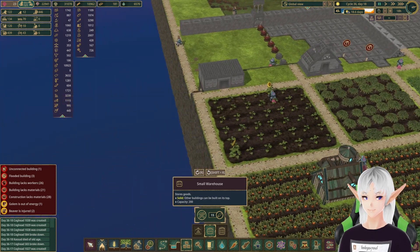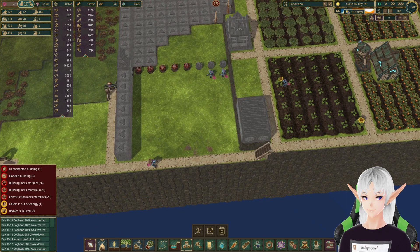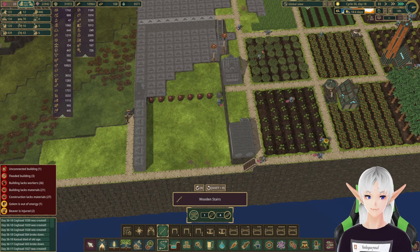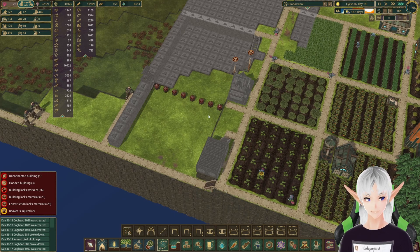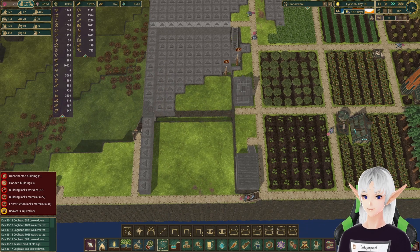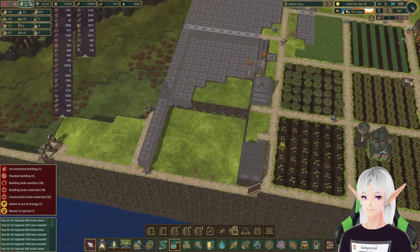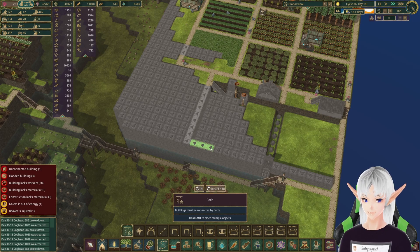We'll put one warehouse here. We can put this up and then I have a plan, so let's go ahead and turn that up to the highest speed. They claim there were some performance upgrades but I don't see too much of that effect. I know I've got quite a few people in here — golems and beavers — but I'm still not really seeing it. They said they improved performance, so that's good at least.